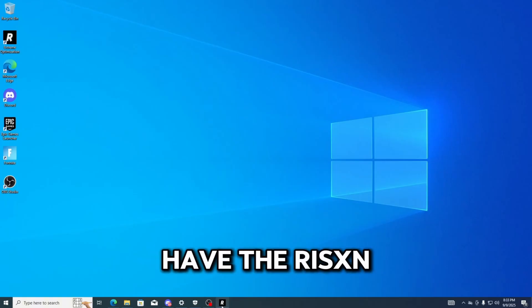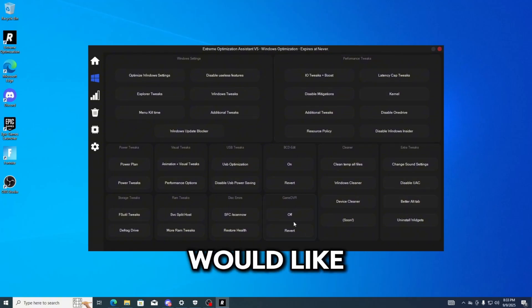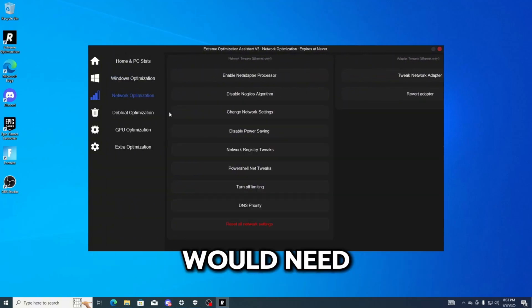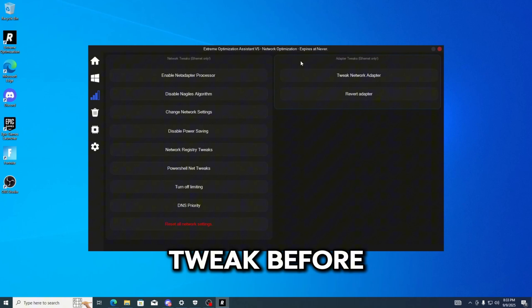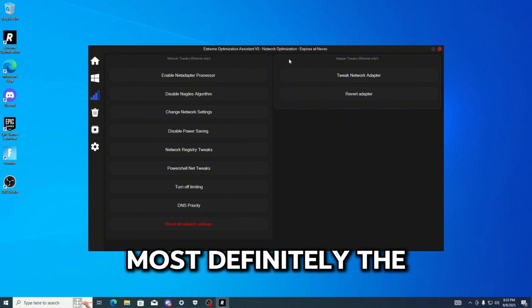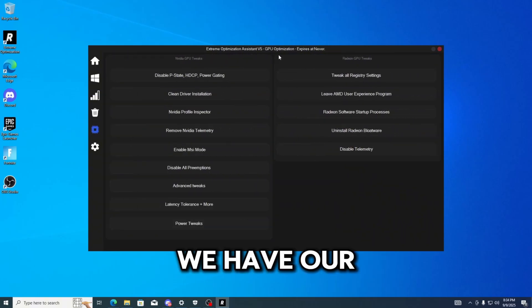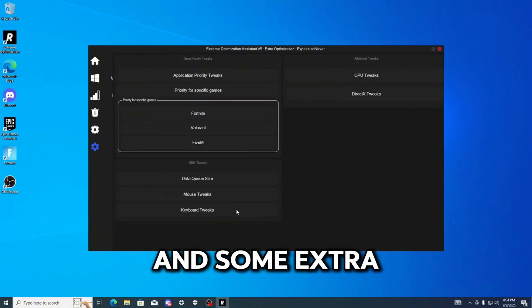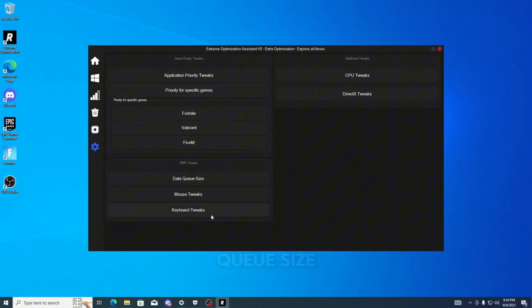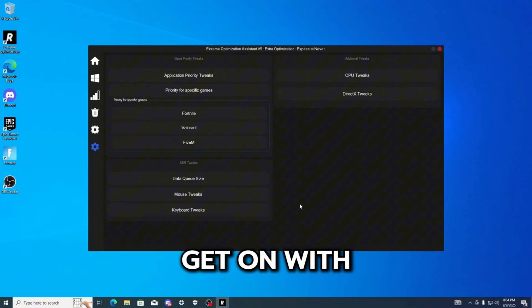Here we have the Extreme panel. We have our Windows optimizations — it has basically everything you would need. The network optimizations have killed every tweak before and it is probably the best I've ever seen from any utility. The debloat section is also the best I've seen from any utility. We have GPU optimizations and extra settings like priority, data queue size, and mass keyword priority. That is it for the Extreme panel — let's get on with our tests.